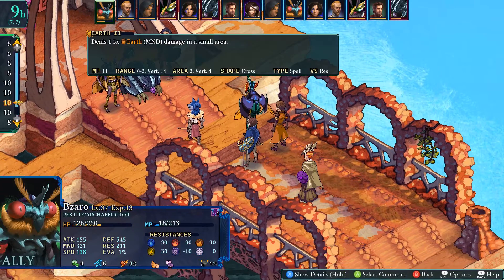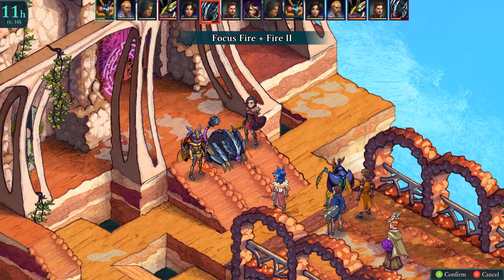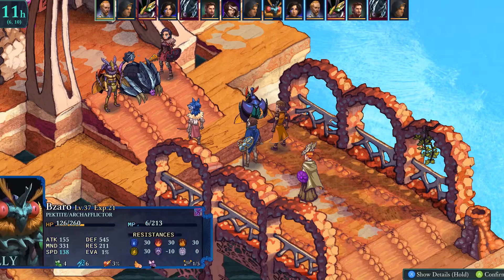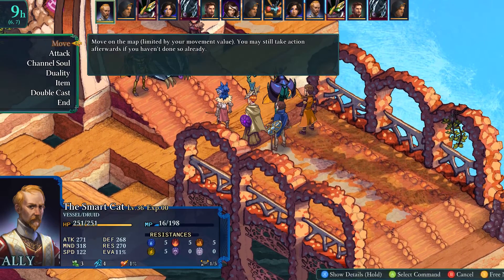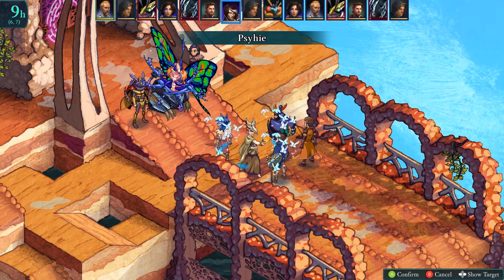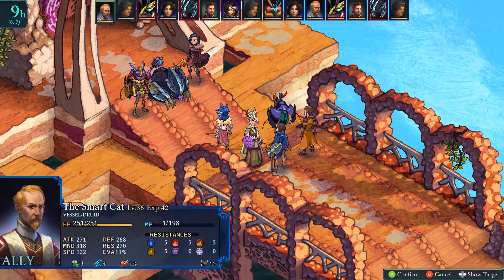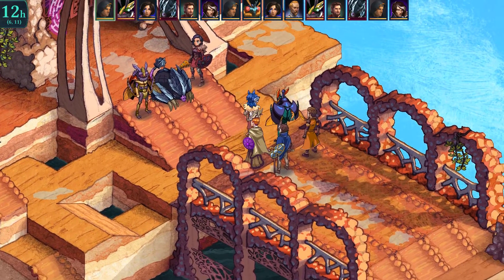Are we weak to earth? We're stronger. We're weak to fire — Fire 2, focus fire. Oh, close. Wolf Boy will handle it though. Oh, Weegan's gone — perfect. Can we channel the soul? Yes, we can. Let's give everyone MP by the sound of it. I do like that extra MP boost — it's pretty solid. Let's go kill this thing.